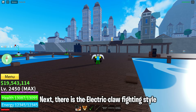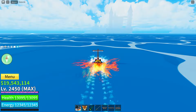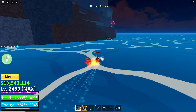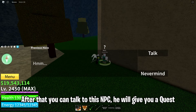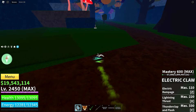Next there is the Electric Claw fighting style — this is the V2 of the Electric fighting style from the First Sea. First you must have 400 mastery on your Electric, then go to the Floating Turtle. Talk to the NPC there; he will give you a quest where you have to get from the NPC to the mansion on the Floating Turtle in 30 seconds. After that, talk to the NPC again and pay 3,000,000 money and 5,000 fragments.